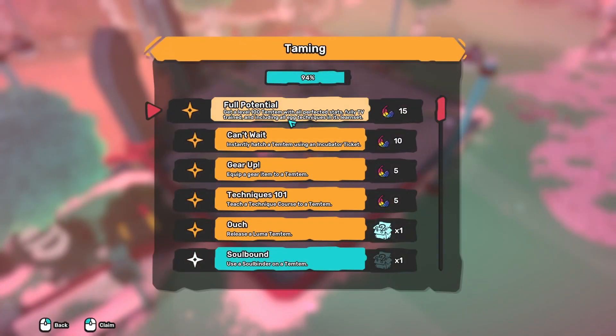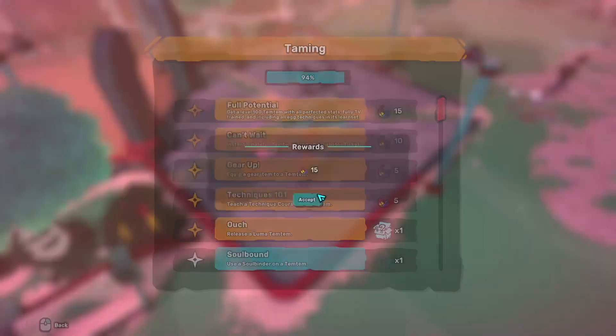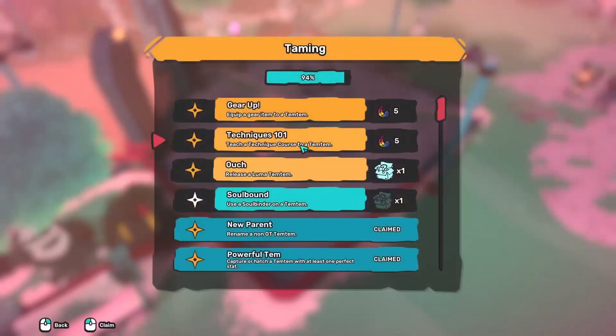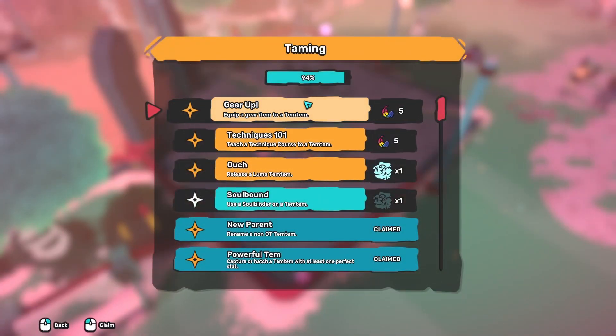Breed a Temptem with an Egg Technique: 8. Get to level 100 with all perfect SVs and Egg moves: 15. Instantly hatch using a ticket. Equip a Gear item: 5 feathers.